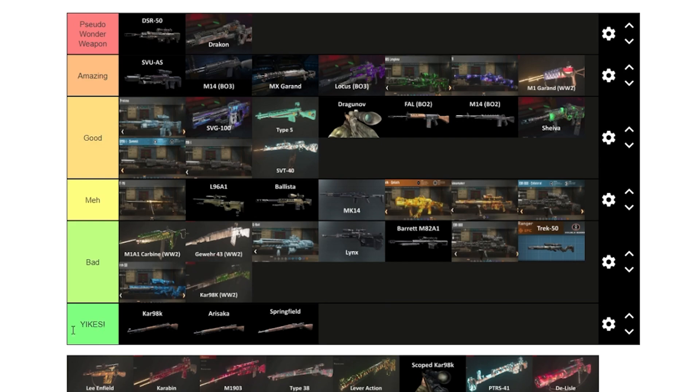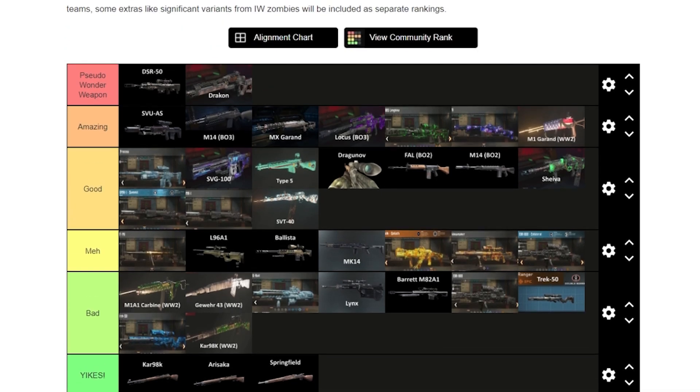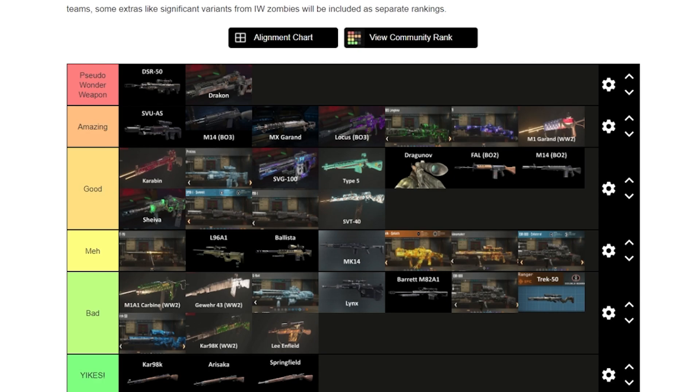The Kar98k from World War II is another starting weapon and it's bad. The Lee-Enfield — I hate it because every time you shoot it, it ducks the audio. The Carabine is actually fairly good — kind of like an SVU but a little less damage. We'll put it in good. The M1903 and some other World War II snipers I can barely remember at all.